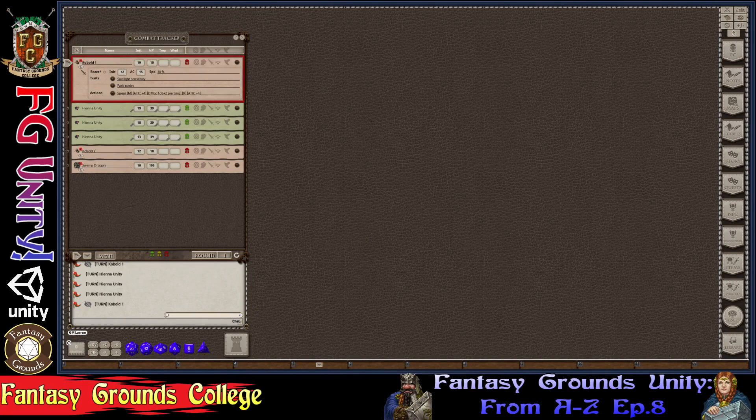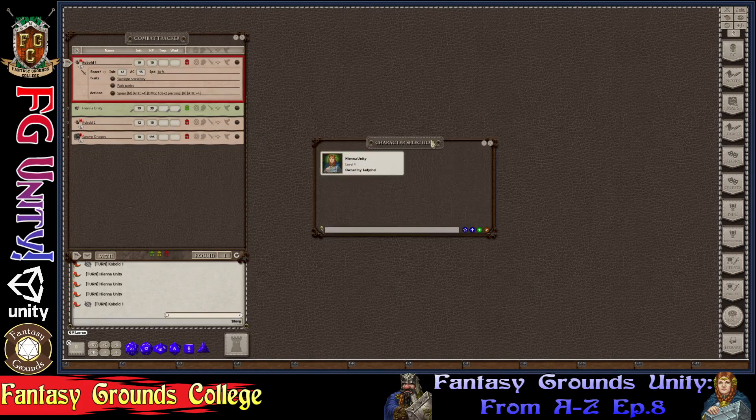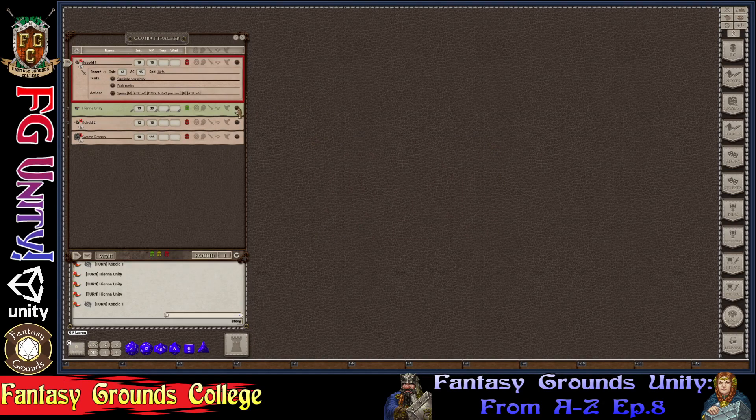Lady Shell asks whether making copies of her character in the tracker creates additional character sheets. No — it doesn't make additional sheets. Those are just Combat Tracker copies. It might be handy for something like Mirror Image, where you could place a copy on the map.